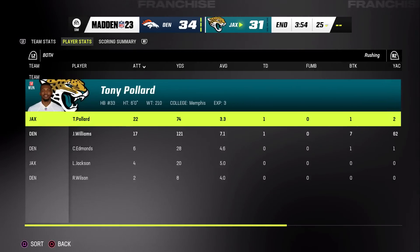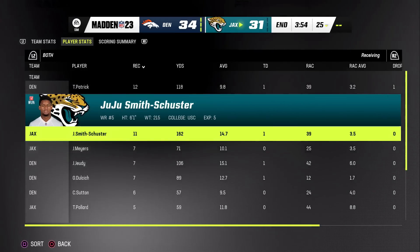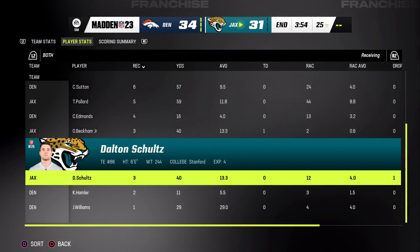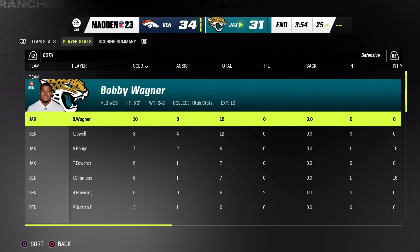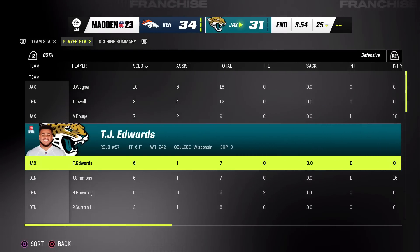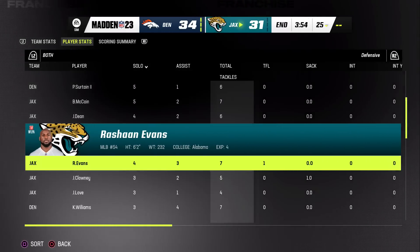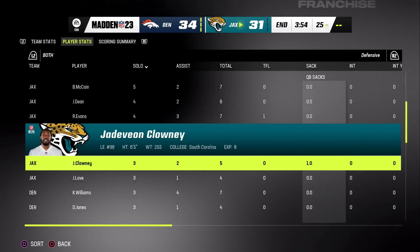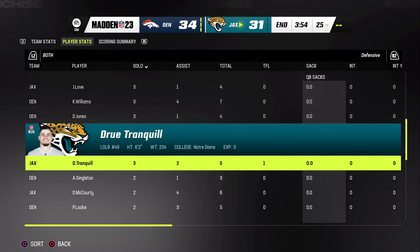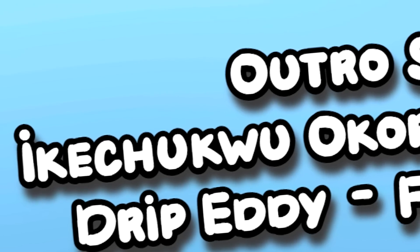Still had a good time. Lamar had a phenomenal season. Pollard did his thing on the ground. We had so many guys — JuJu, Odell, Schultz — all had great seasons. Now I know we need to do this again — run it back in a few weeks with some of the same free agents, but some will be signed and there'll be a new crop of guys that have been cut. Thanks for watching — destroy the like button if you enjoyed this one, and I'll see you guys on the next video.